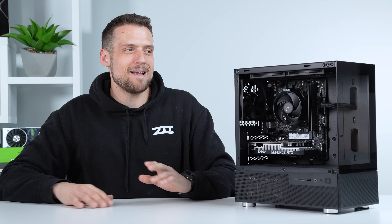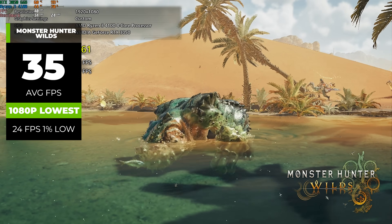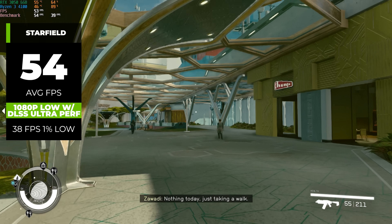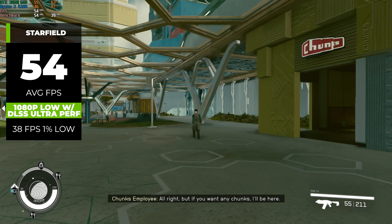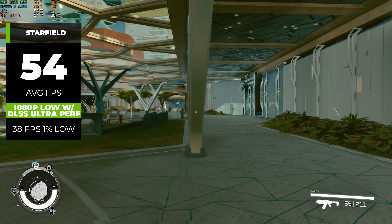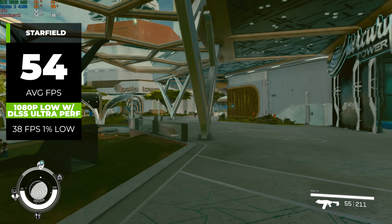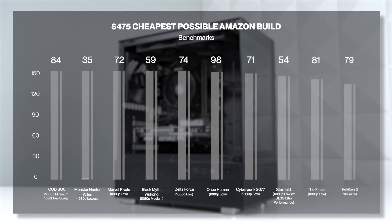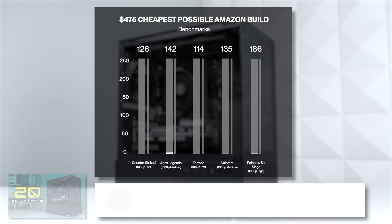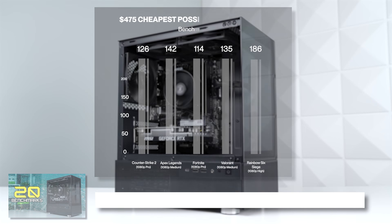To keep things transparent, not every game ran that well. For the new Monster Hunter Wilds, we only got 35 FPS at 1080p on the lowest setting. And with Starfield at 1080p low with DLSS set to ultra performance, we still didn't clear 60 FPS. This PC will provide above 60 FPS gameplay in almost every title at 1080p, but unfortunately not in super demanding or unoptimized brand new titles. If you want to see the full dedicated benchmarking video with longer gameplay clips and many more titles, that's linked down in the description.